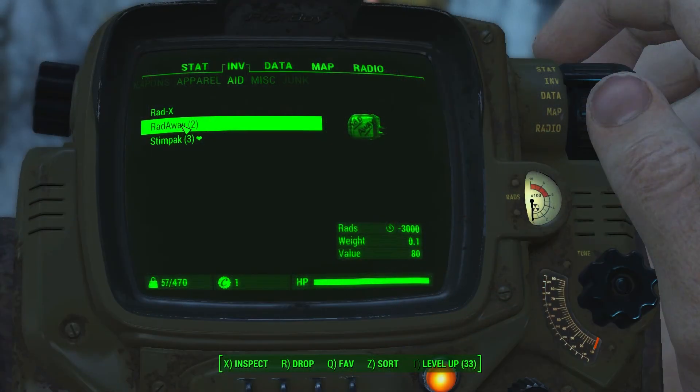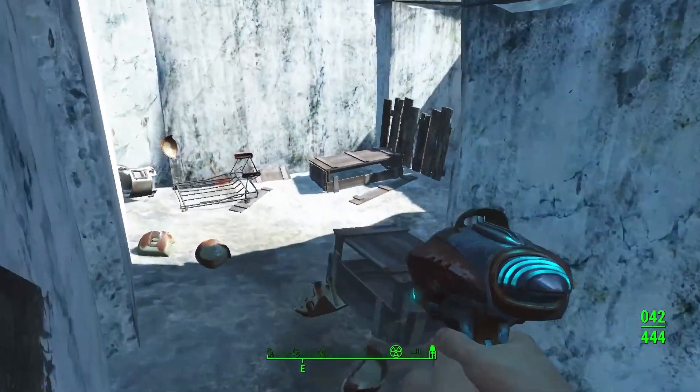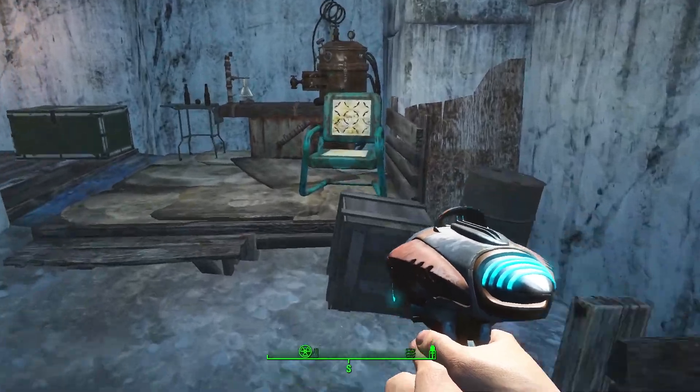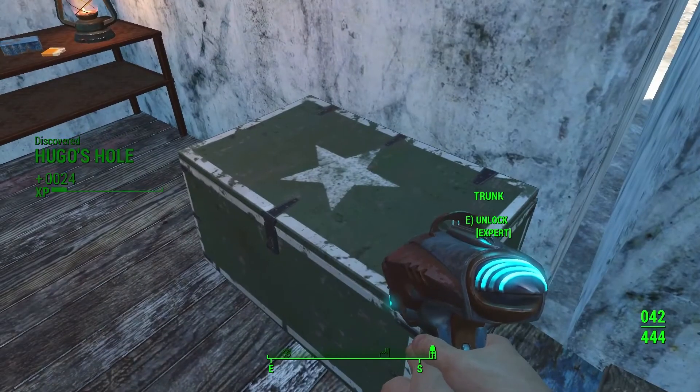Do you remember how I was talking about the RadAways? That's because there are a lot of barrels filled with nuclear material. As you step right in you can see these nice little flamingos and now you are in Hugos Hall.